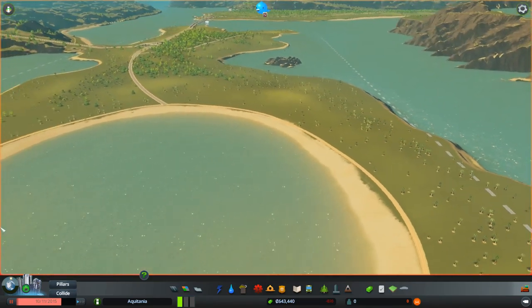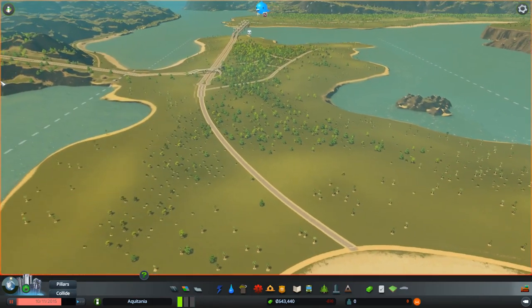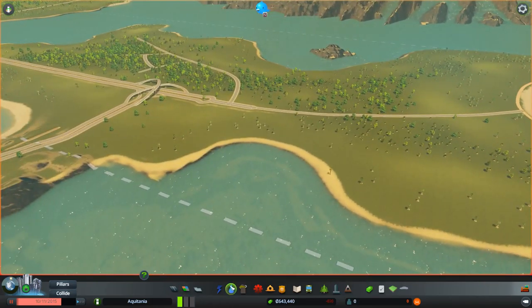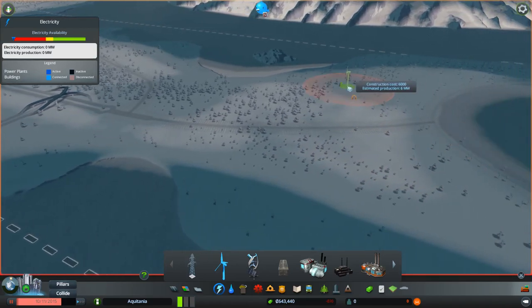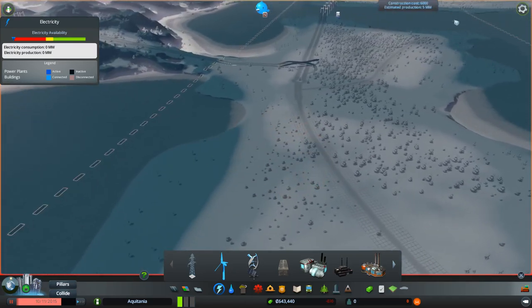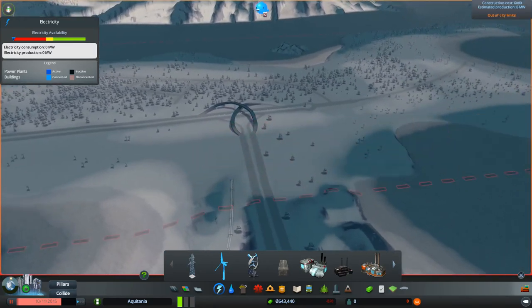So we've got that all zoned. Now we're going to need some services — we're going to need some power, some electricity. Let's see what the wind situation is. Estimated production: six megawatts. It's pretty much six everywhere, maybe five in some spots. I think we'll start off with this and figure it out.